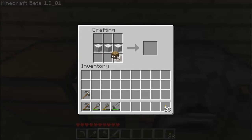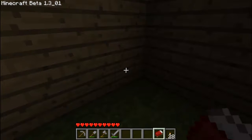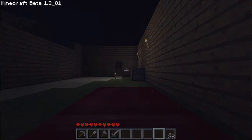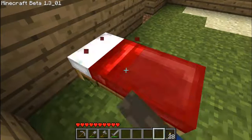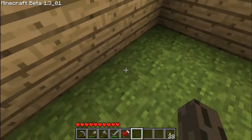You put three wool in the middle row and three wood on the bottom. I really needed to show this — I didn't want to build something you guys didn't know yet. There's the bed! You can't put it right there — there we go, bed placed.